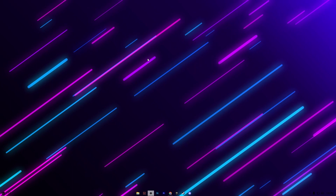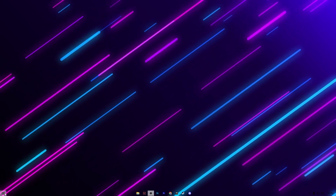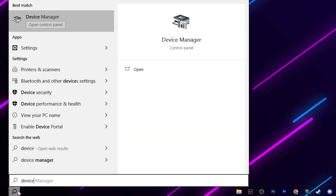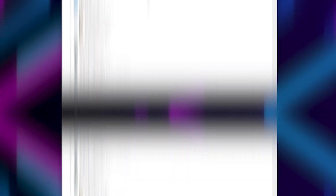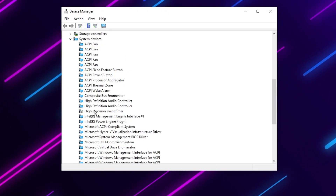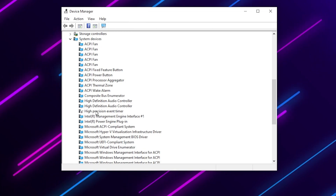Next, we are going to optimize some Windows settings. Open Device Manager by right-clicking the Windows Start icon or searching for it. Scroll down to System Devices and find 'High Precision Event Timer' (HPET). Disabling this will help reduce input delay and also help optimize your CPU.